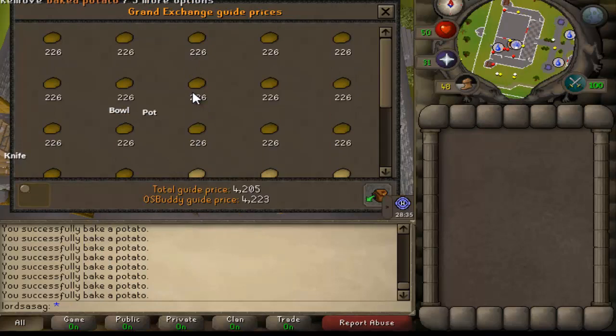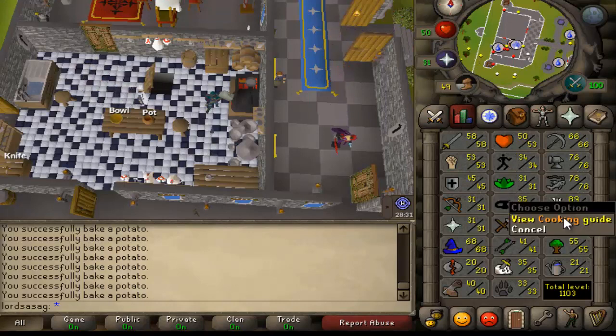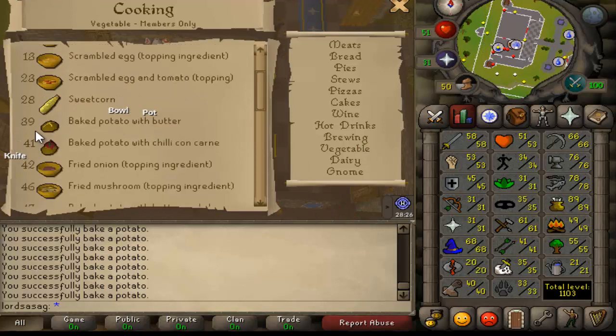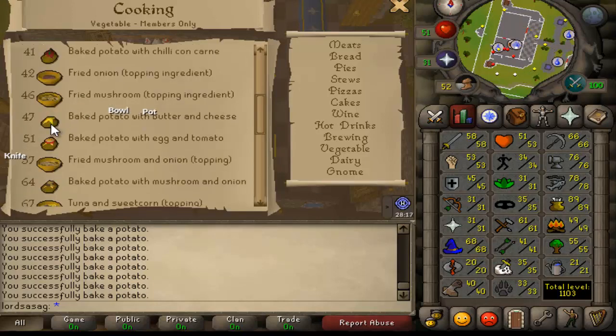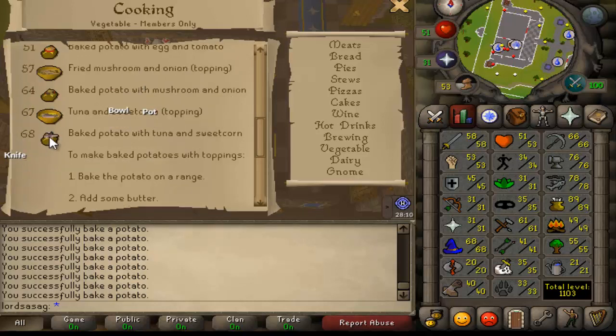Also, if you have a little more cooking skill you can add butter to the baked potatoes. As you can see — baked potato with butter — and then you can top with another ingredient. I recommend cheese from level 47, and also tuna potato. Potatoes are the best food in the game because of baked potato with tuna and sweetcorn.